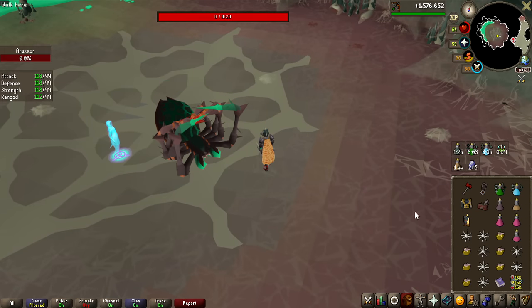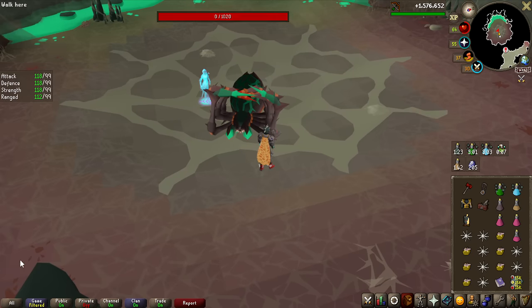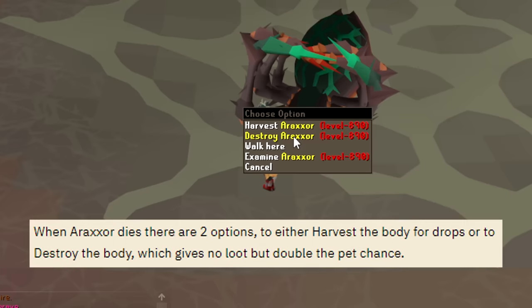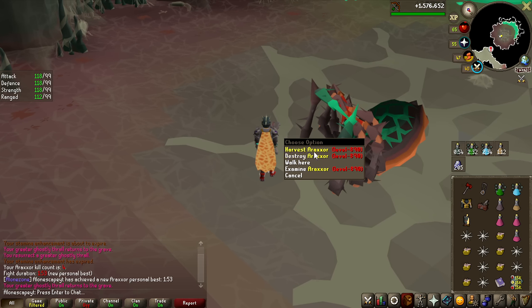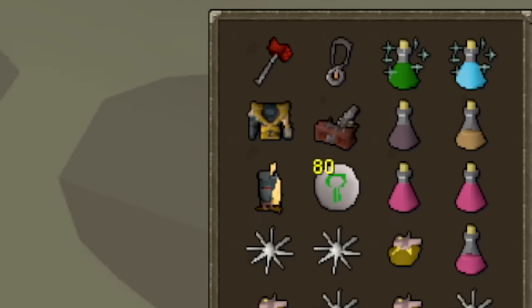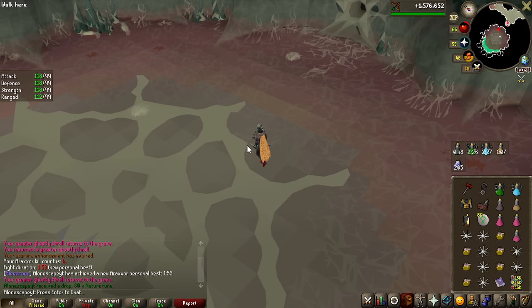Absolutely massive improvements here — I used barely any food on this kill. Another thing I just found out: you can actually destroy the corpse of the boss, giving you no loot, but doubling your chance at the pet. For all you pet hunters, this is probably a godsend. The fourth kill loot was 18 nature runes, but I'll take it.